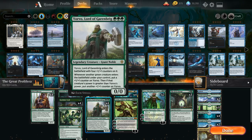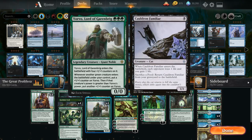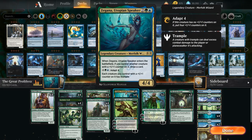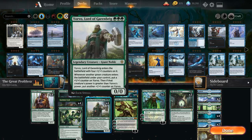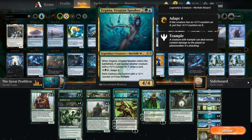Each creature you control with a plus one plus one counter on it has trample — that's a very important part. Sometimes you'll have a giant Yorvo, Lord of Garenbrig, which can accumulate counters as you play green creatures, but the opponent can just chump-block it with a Cauldron's Familiar. If you have a Zygana in play, your Yorvo tramples and the opponent can no longer chump-block. Zygana also replaces itself and can potentially turn into a huge threat by itself.